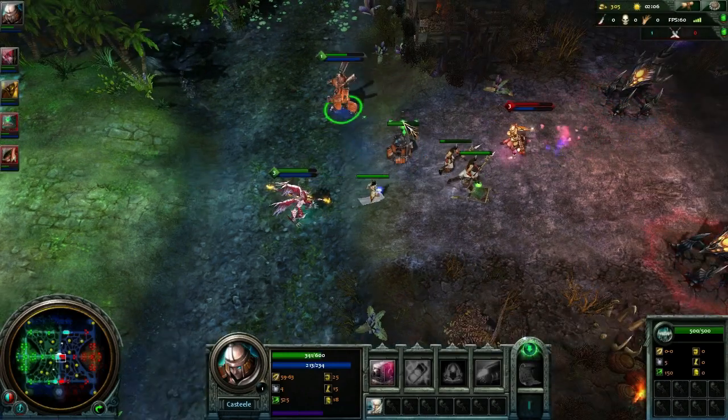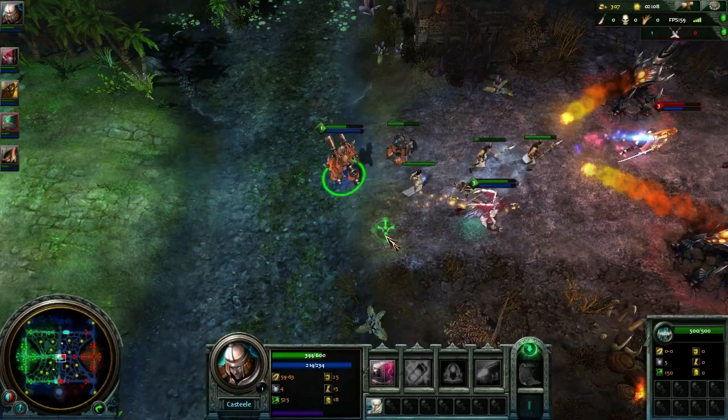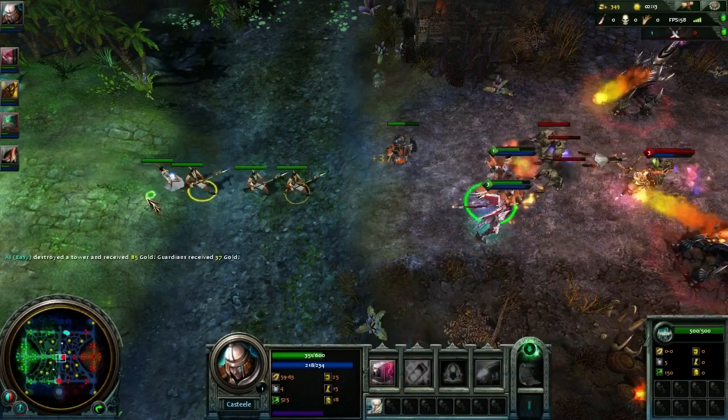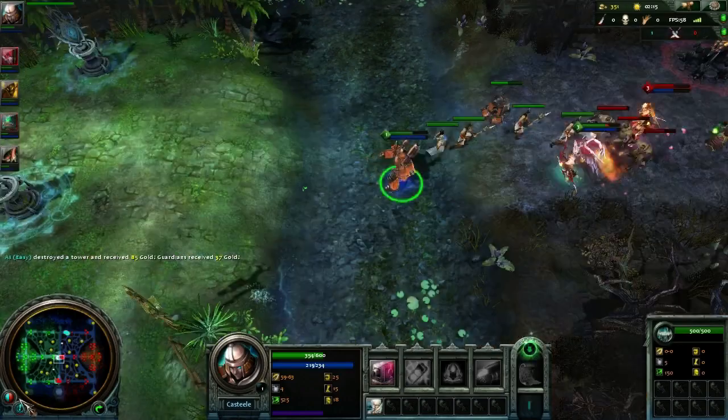You gain gold and experience from creep and minion kills, and then you can upgrade all of these skills. I've got a detonate-the-turret ability. Don't run in there, silly.